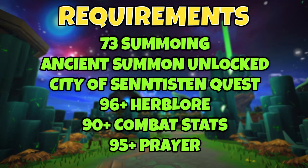In terms of requirements, you're going to want 73 Summoning and have unlocked Ancient Summoning so that you can use the Blood Reaver familiar, which we'll talk about later. We're going to be manipulating weapon poison damage to deal a massive amount of damage output onto the boss. You're also going to want to make sure you have the City of Senntisten quest, because the new spells that come with that are what make this possible.